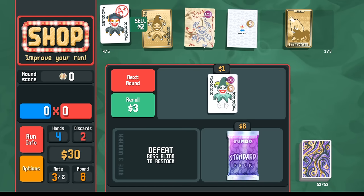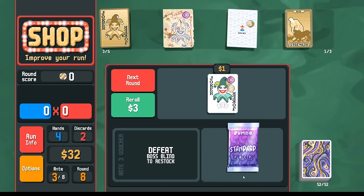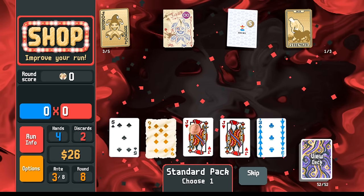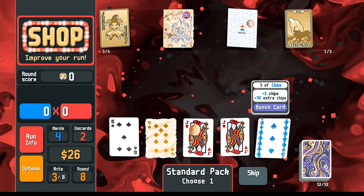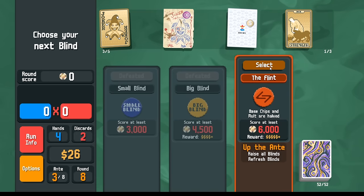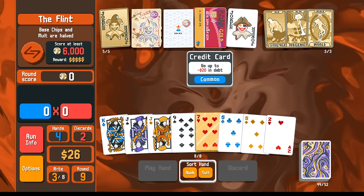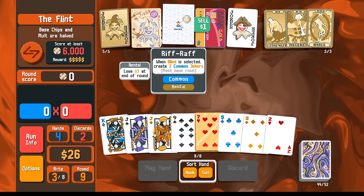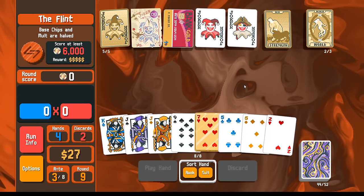I think what we do is we get rid of the Scholar. We take two Jokers off the Riff Raff. We use Cardomancer to give us two Tarot cards. We can buy this Standard Pack. These things don't really help me - chips helps a little bit. I guess a Lucky 9 is not terrible. Maybe a Gold Seal for the money. I think this is just not what I'm looking for, so I'll skip. And go next for two Tarot cards.